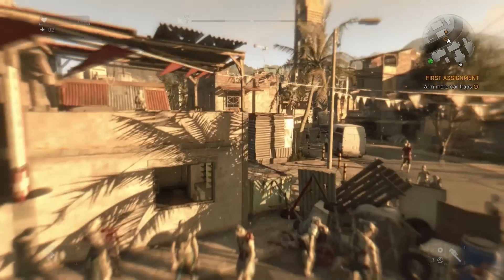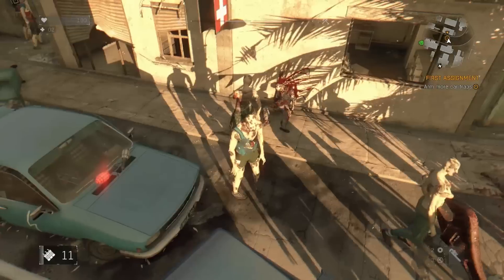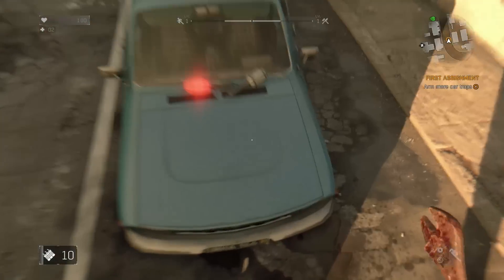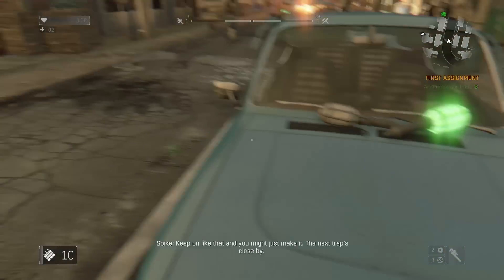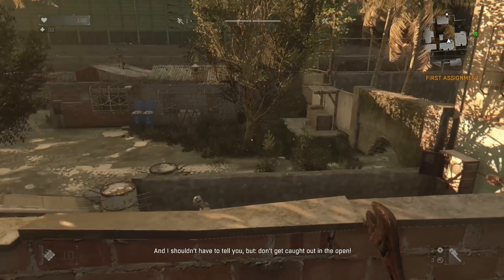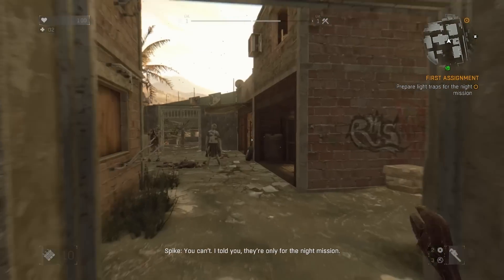Can I jump up this car? Can I jump up here? Ultimate firecrackers! All done with the car, Spike. Run — quickly, run. The next trap's close by. Don't get caught out in the open. It's like these freaks are everywhere. If I need to use a trap, how do I activate it? You can't — I told you, they're only for the night mission.